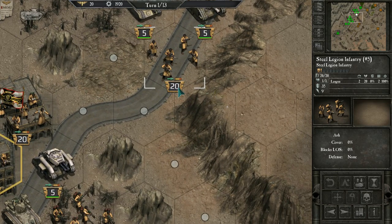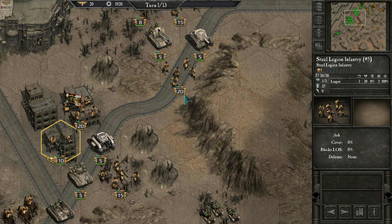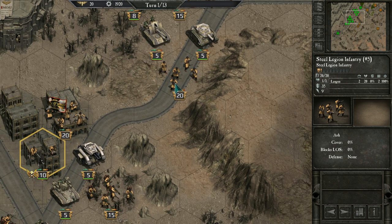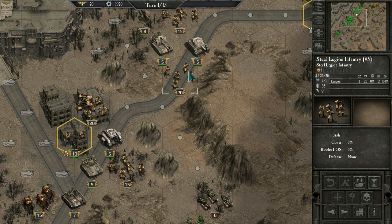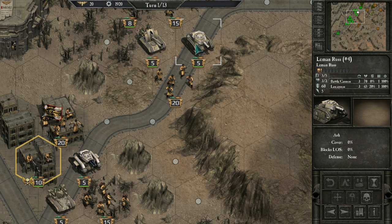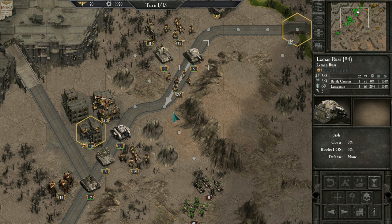Looking at the infantry stats: that 20 is the unit strength — there are 20 infantry in this squad. Each strength point represents roughly five models, so about a hundred guys in the hex with Lasguns at range 2 and really bad stats as you'd expect. The Leman Russ has strength 5, meaning five tanks, each with three hit points. When three hit points are depleted one Leman Russ dies, and as strength goes down they become less effective.